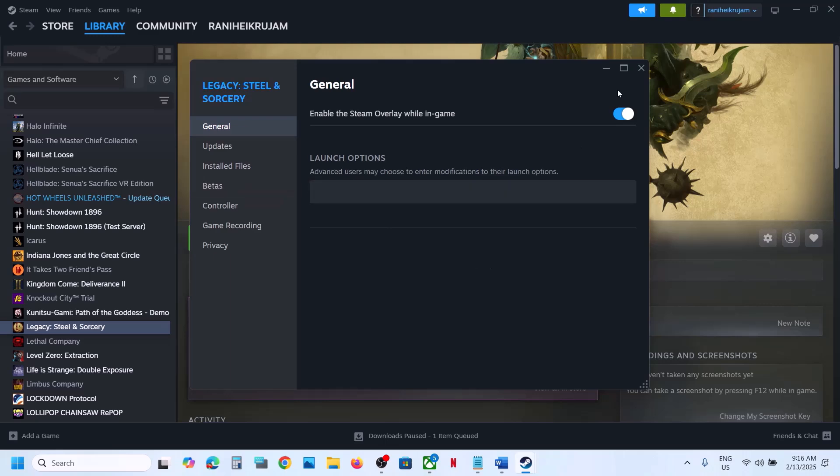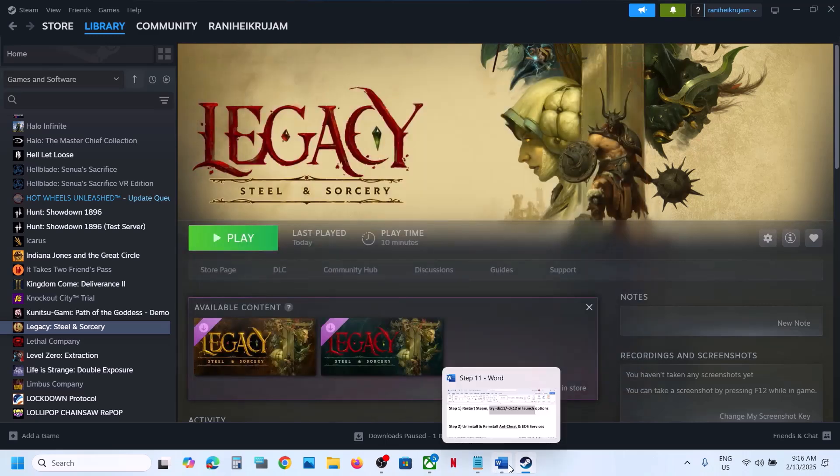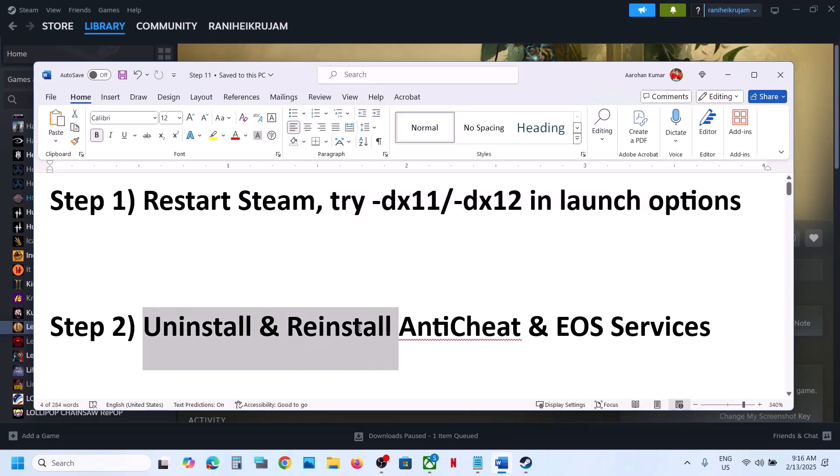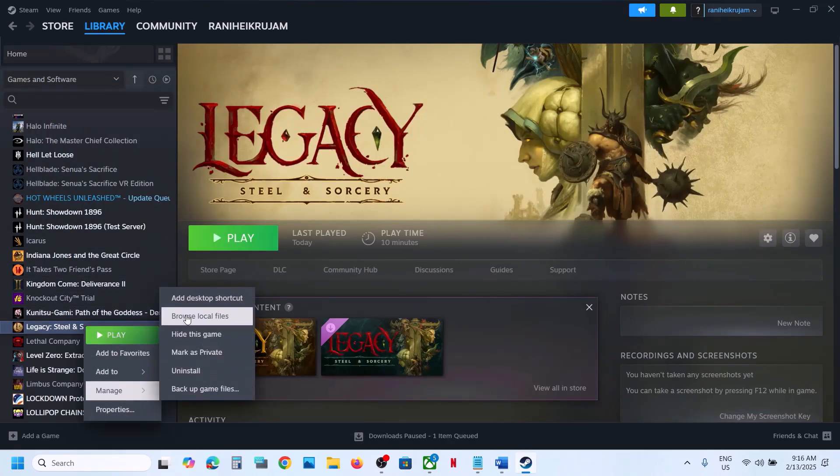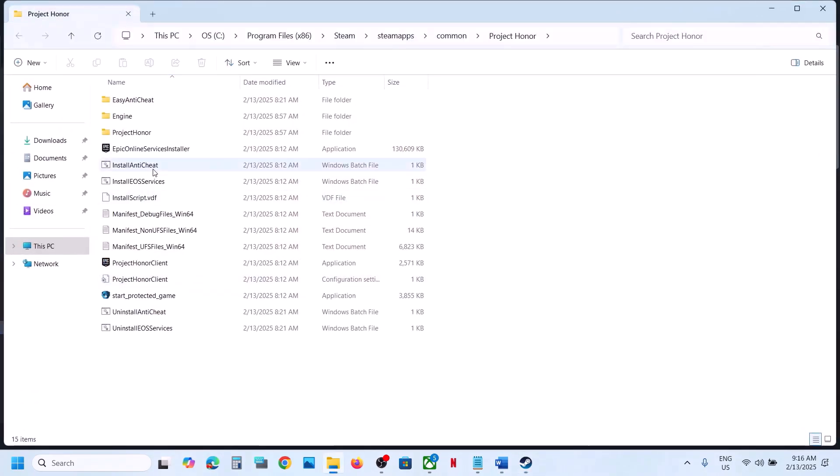If still not working, remove this and then follow the next step. The next step is to uninstall and reinstall anti-cheat and EOS services. For this, go to Steam, make a right click on the game, select Manage, then click on Browse Local Files — it will take you to the game installation folder.